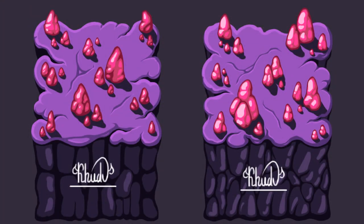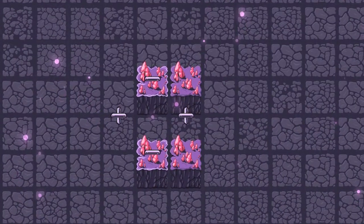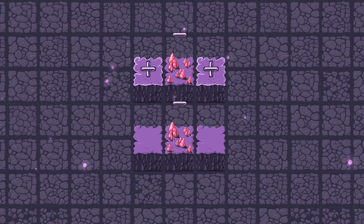I didn't manage to finish the block variation this week, but I made a sketch of how one of the other game skins will look like. After that I tried to make the game look more lively by adding animation for placed and removed blocks, plus one that will be played when the level is finished.